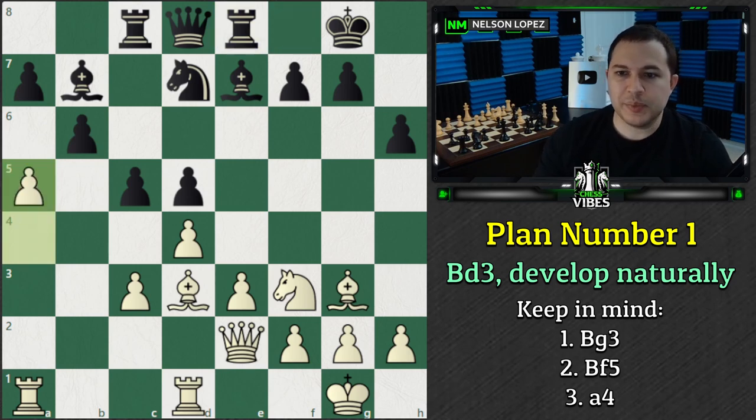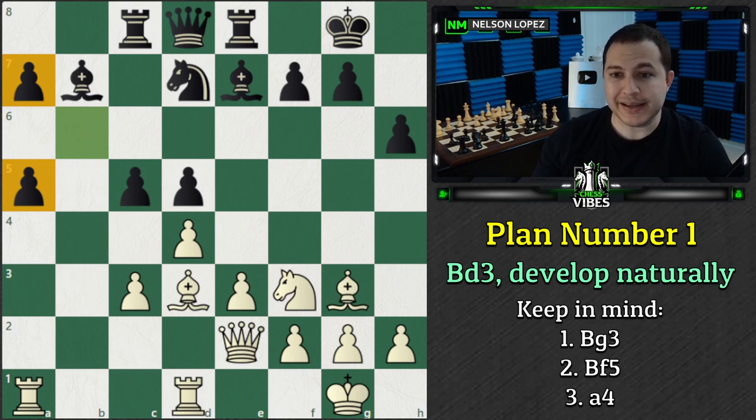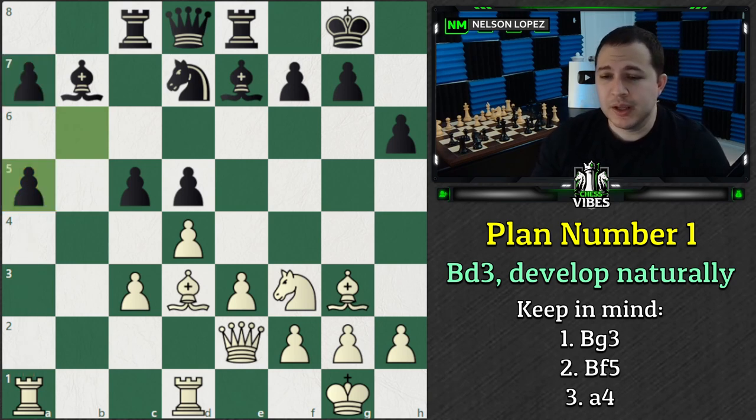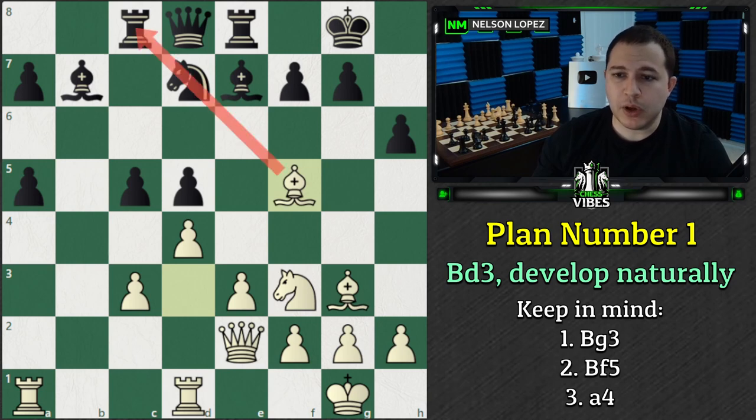Look at this - the Rook's on the 7th rank starting to create some serious threats, and it's not easy to defend. Remember, this Bishop is still over here causing problems. You can see how that's really a powerful threat. As soon as we play A5, if Black decides to take it, yes, they temporarily win a pawn. But look at these guys - double isolated, very weak. And at some point the Queen's probably going to want to move somewhere. As soon as it does, we're going to take that pawn, then probably take this pawn too. It's a very nice position. Bishop F5 is a good way to follow up, and you can see there are lots of threats that Black has to watch out for.